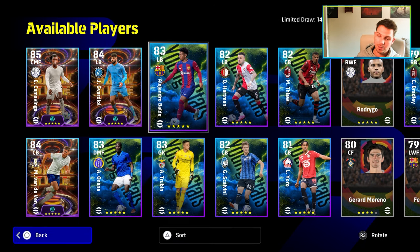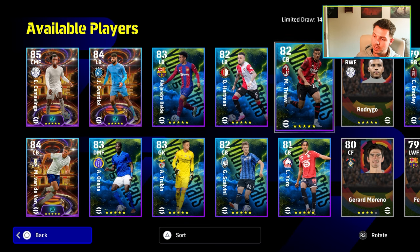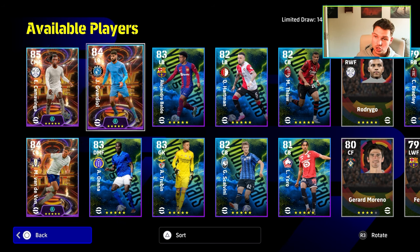This pack also comes with other players such as Onana, who looks pretty decent — I've played with him. Balde is a bit of a beast as well. You have United's new signing Euro, who'll be getting a new card as well. But yeah, it's all about these three boys here.